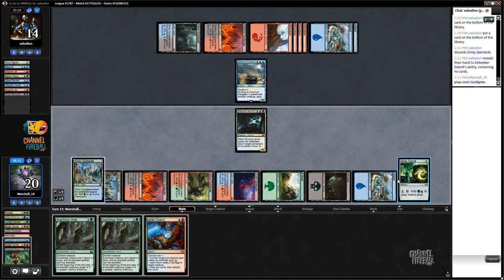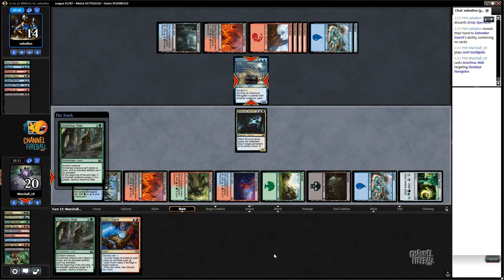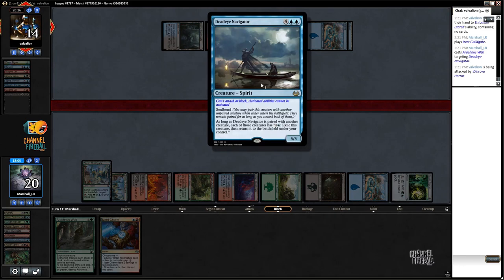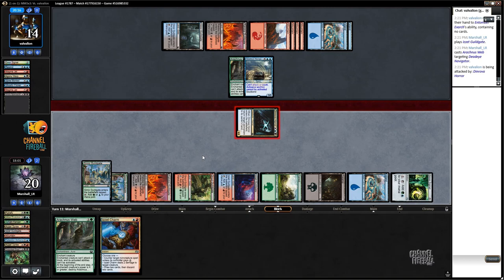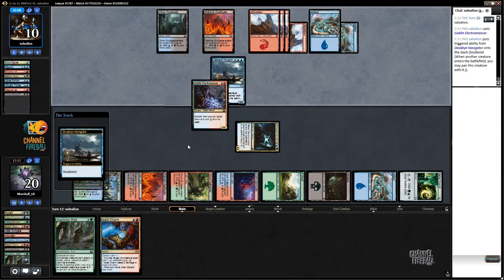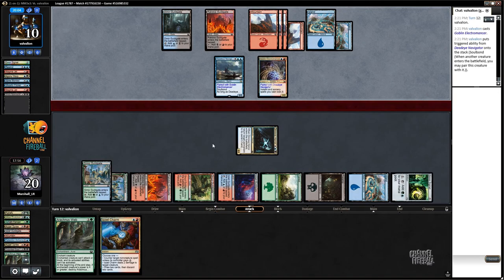I'm going to take a little bit of risk here and just start bombing. Can't attack or block, its activated abilities can't be activated — so the Deadeye Navigator's soulbond ability is an activated ability, it's going to go away. But I'm going to get in for four and put my opponent down to ten. They ripped Goblin Electromancer — so now this plan is sort of less good. Are we just going to race now? Is that how this is actually going to go?